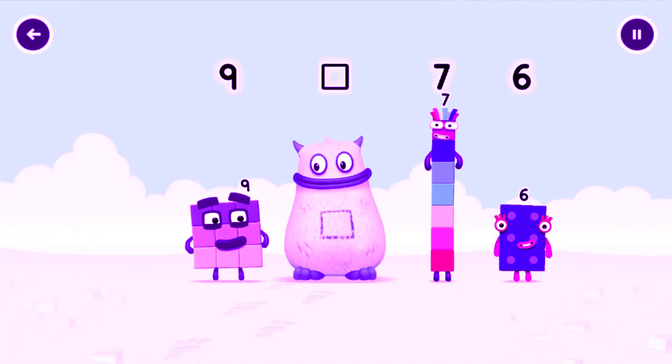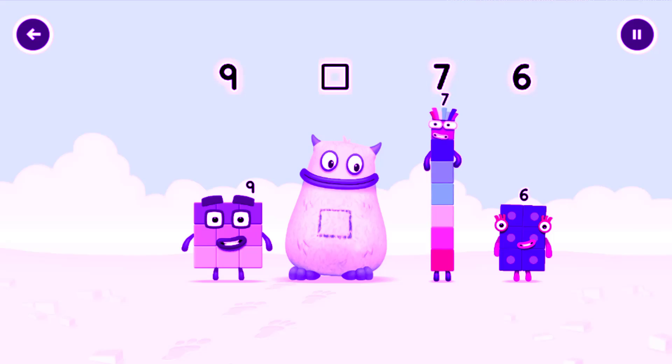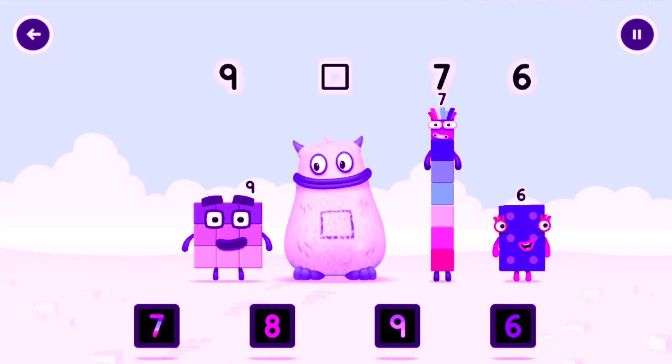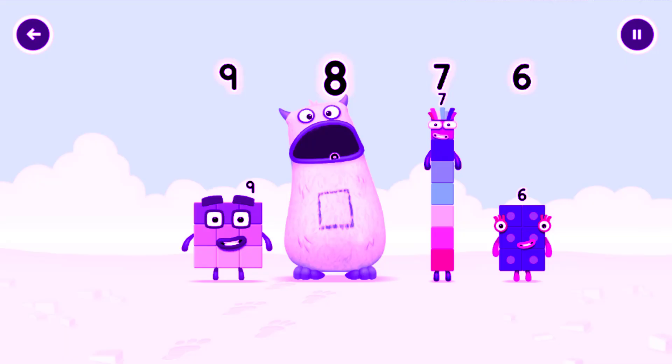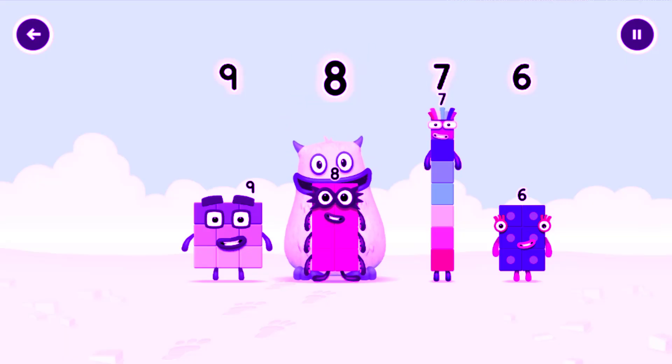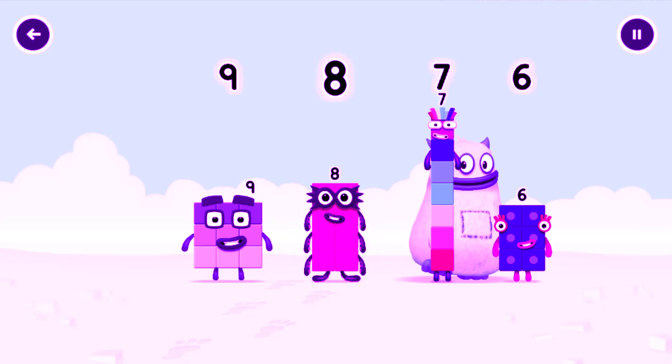Tap to get past. Find the missing number to reveal who's inside Big Tom's tum. 9. Yum. 7. 6. Yum yum! Who's in my tum? Correct! 8 was in my tum! Yum yum! Well done. 9, 8, 7, 6.